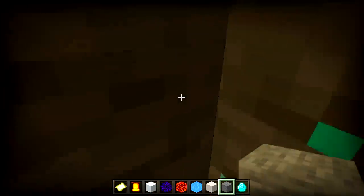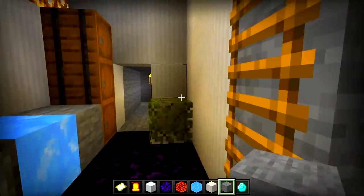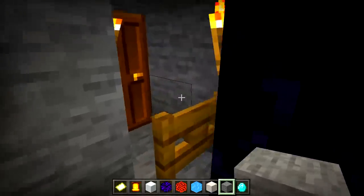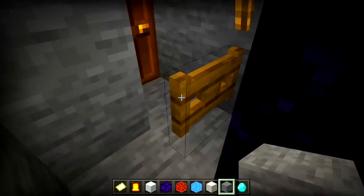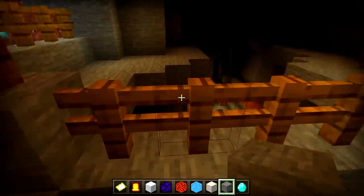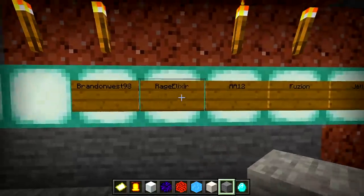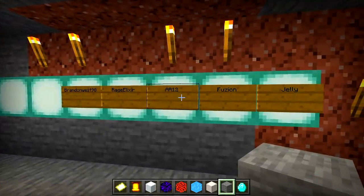Down here — was there more that I missed? Okay, there we go. It's like a maze — have I been in here before? I definitely haven't been down here. Wait, what is this? I didn't even know you could do that. What do we have here — oh wow, wait what? They've done a lot of work here. I've actually never seen this. Brandon, 98, rage elixir, doi 12, fusion, jelly — wait.